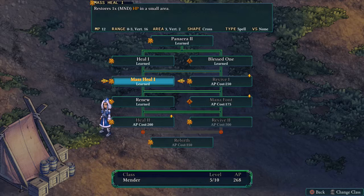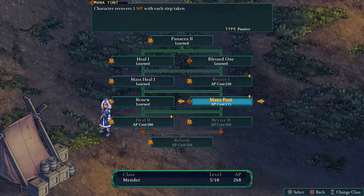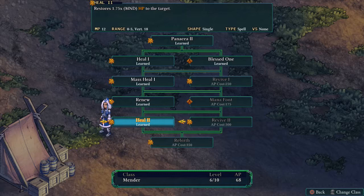Lana for the Mender class — a little bit of a difficult decision here. She can either take Heal 2 which is pretty much going to fully heal anyone from down to zero, or we could go back and take Revive — a bit of a toss up. I think we'll go with Heal 2 for now because generally characters will finish their turn with a little bit of HP and she can bring them back to full strength.